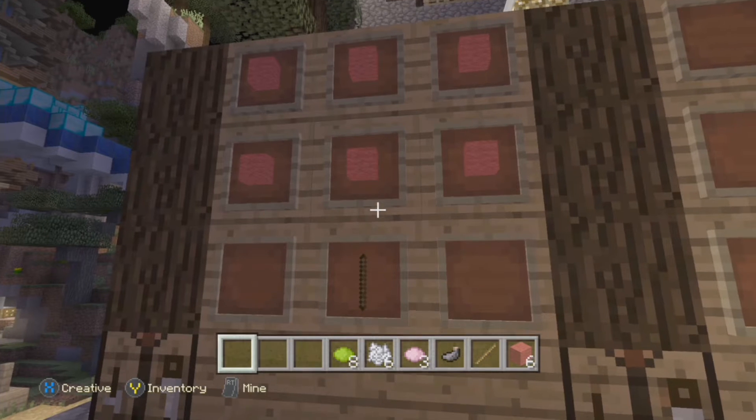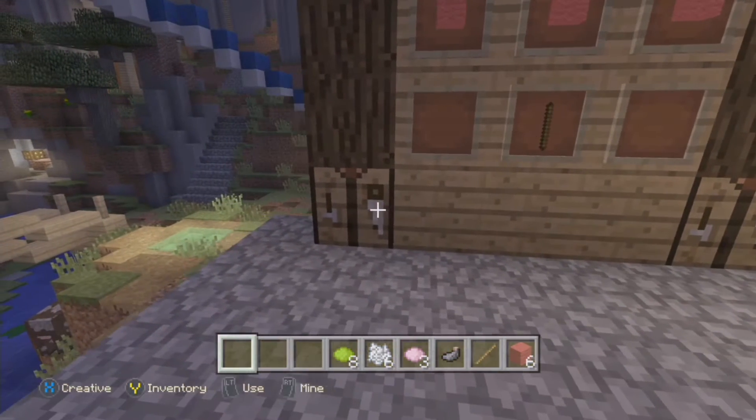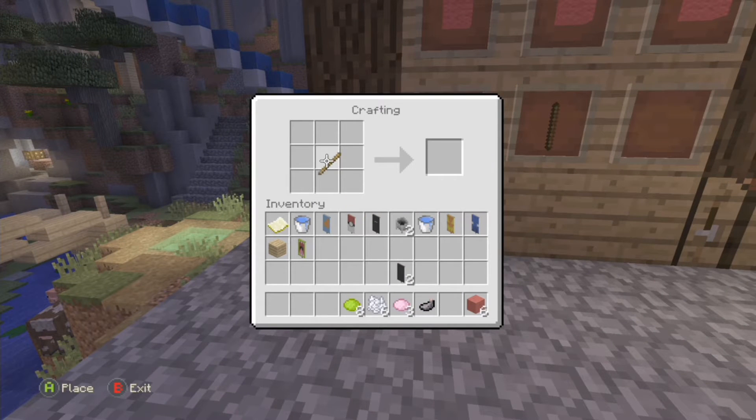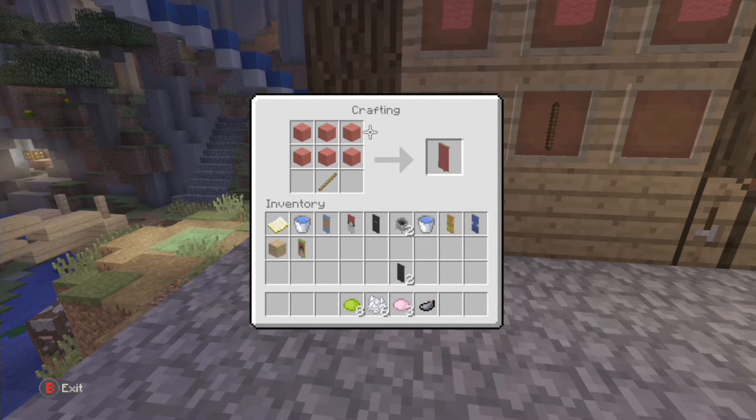As you guys always know, this is the crafting recipe for the red banner. So let's get to it and make it. You put the stick in the bottom middle and put the six pieces of wool in the remaining top spots, and voila, you have made your red banner.